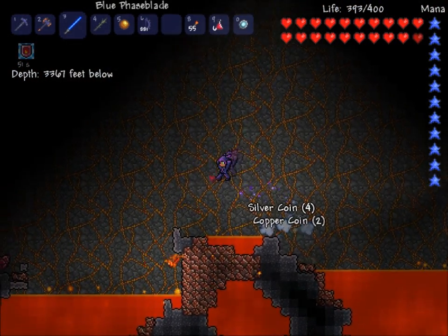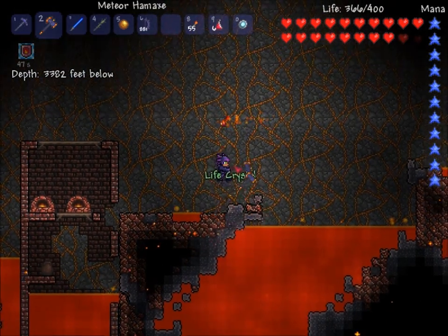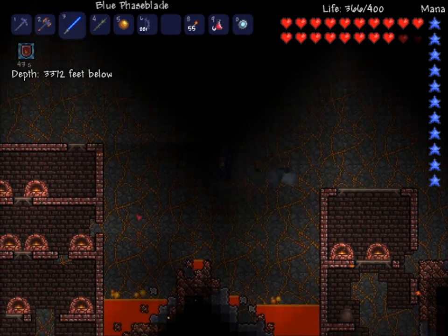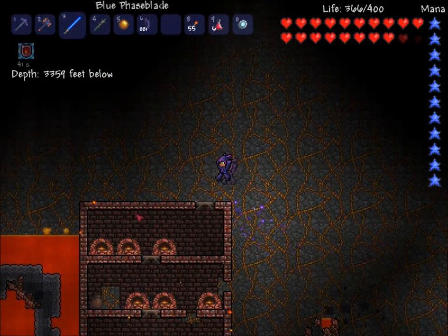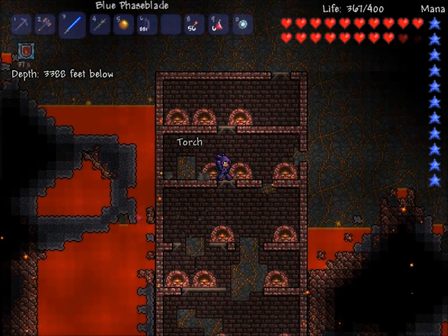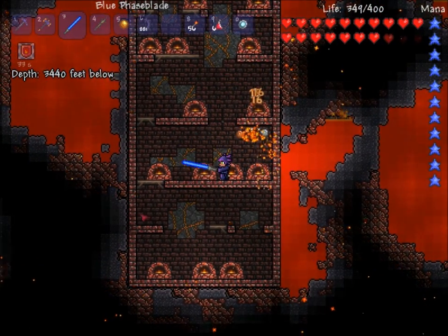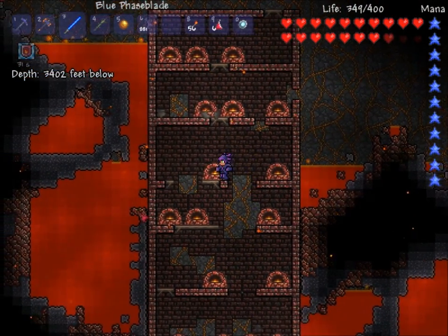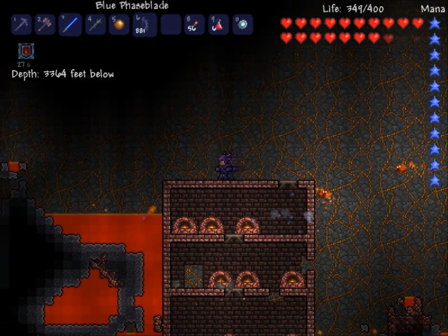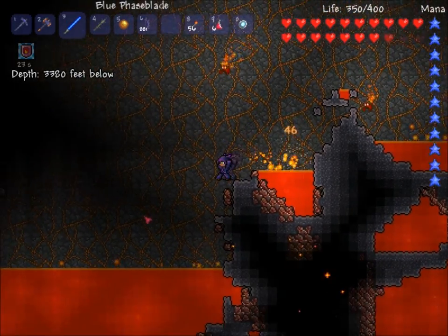I think I might try and explore as far as possible. Oh, there's a crystal heart there — even though I don't need it. I would like to try and show you a shadow chest, but apparently the game doesn't want to put one in right now. There's a demon trying to get on my case. While I have about 20 seconds left on this potion, I'm going to make use of it — and a skeleton just fell to his death.